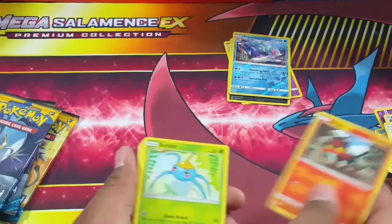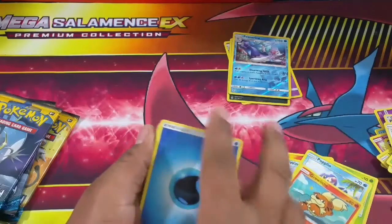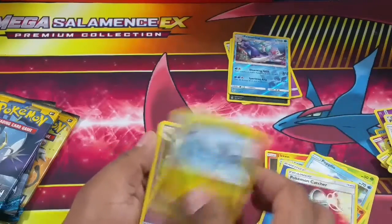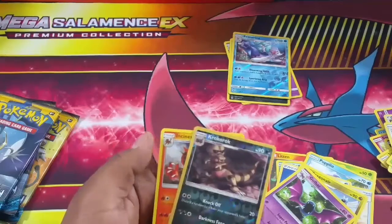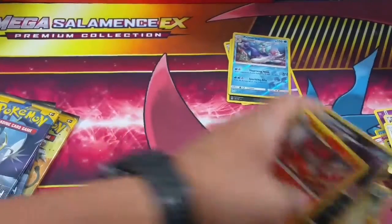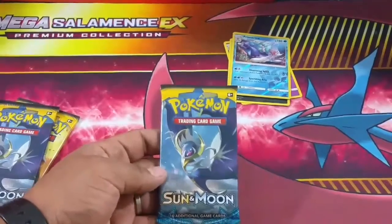Fifth pack: started off with Litten, Skitty, Wingull, Popplio, and there's a Growlithe, Water-type energy, Poké Catcher, Dragonair, Golbat, Croconaw - and that's an uncommon holo - and Incineroar, which is a regular rare. We're down to three booster packs now.